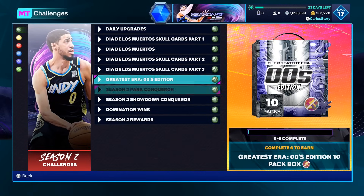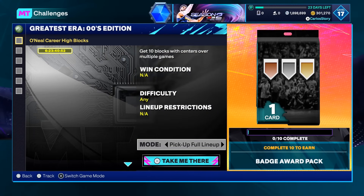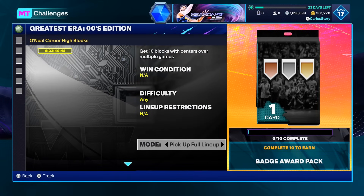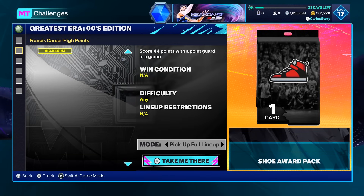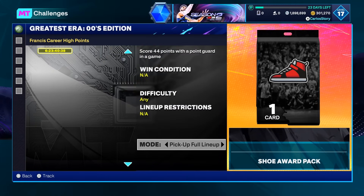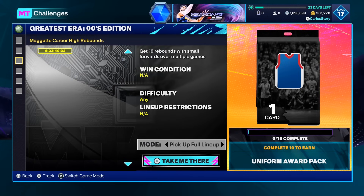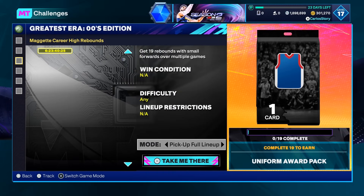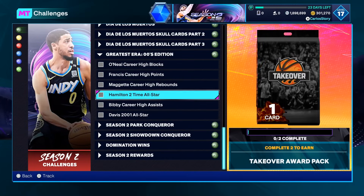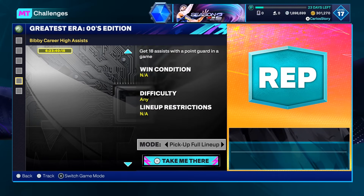I love when 2K makes the grind easy and manageable instead of making you play 500 games. They want you to get 10 blocks with centers over multiple games — you can do that naturally by just playing. You also have to score 44 points with a point guard in a game. You should have a point guard by now. Then get 19 rebounds with small forwards over multiple games — you can literally just run three small forwards in a tripleton offline breakout game and get that done in one game. Score 20 points in a game with a shooting guard two times — you can do that in breakout too.